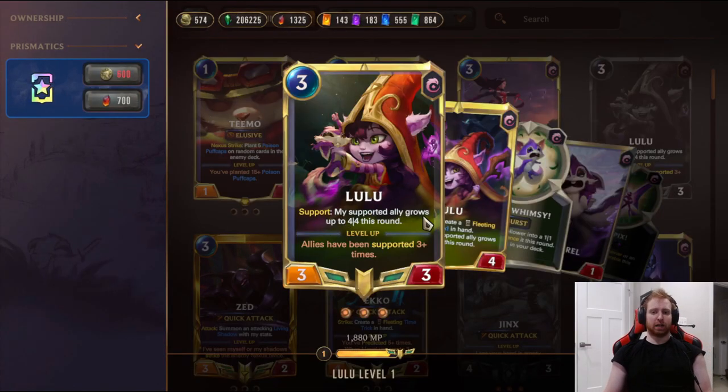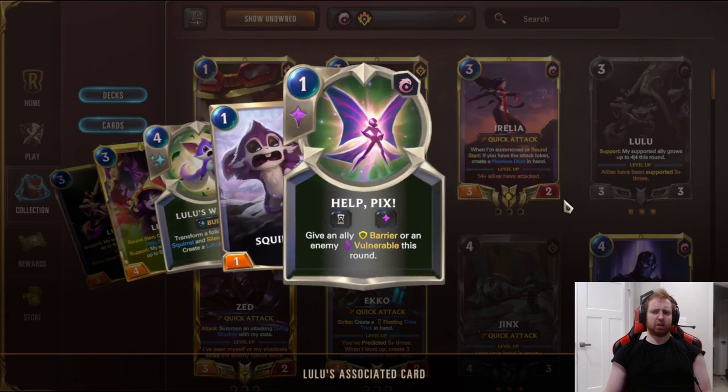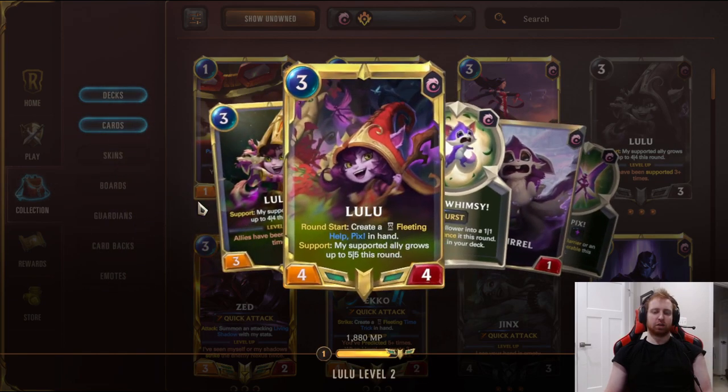Three Lulu - really good. Her support ally grows up to 4-4 this round. Once an ally has been supported three-plus times you have Lulu herself, Pix, and Young Witch to help achieve that level up. Once she's leveled up, she grows plus one plus one and the support ally also gets plus one plus one extra - they go up to 5-5 that round when supported. She creates a fleeting Help Pix Enhance each turn at Focus speed, which lets you give Barry to one of your own units or a vulnerable enemy. You can make enemies vulnerable and clear them with buffed Flame Chompers, who are Challengers. You can combo with Jinx since Jinx has Quick Attack, or hook away blockers to go for game and protect your own champions.